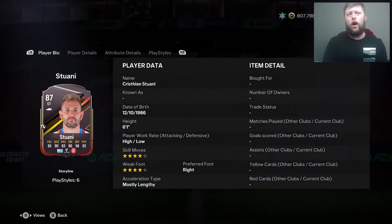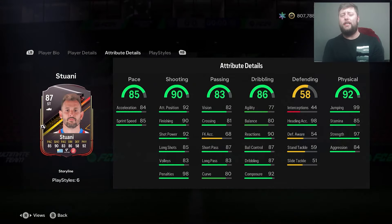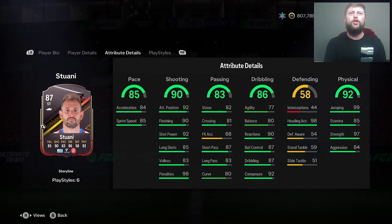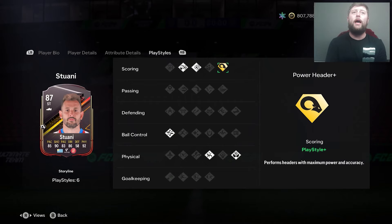So we've got a Storyline Stouane, and the question is how do I finish this as quick as possible? In terms of the card: striker 87, high-low work rate, 6'1 with mostly lengthy, shooting at 90, good composure, strength is there, heading's there, power header on the playstyle plus.